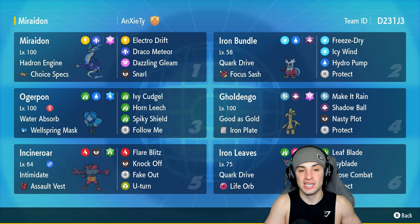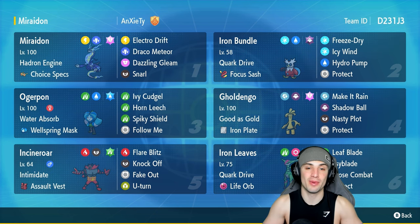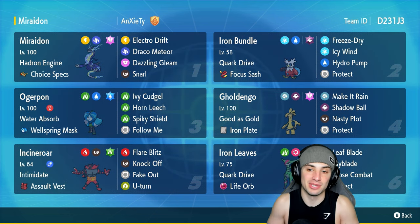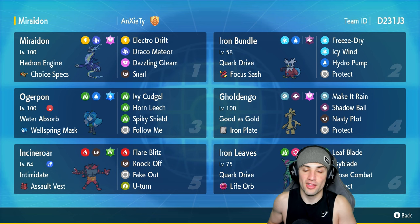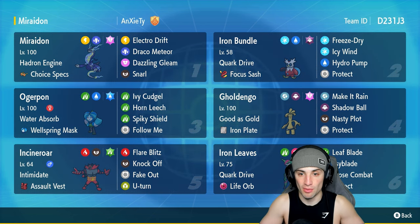Miraidon also has Choice Specs as its item, making it do an insane amount of damage. It's got Snarl, Dazzling Gleam, Draco Meteor, and its signature move Electro Drift. Really dope Pokemon — cannot wait to showcase how much damage it can do.